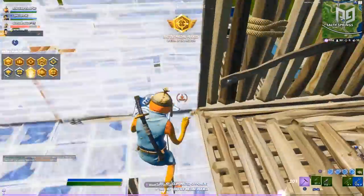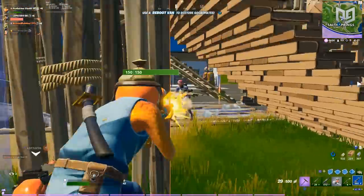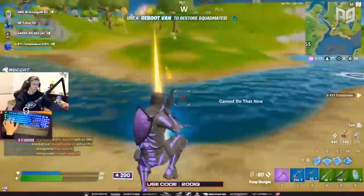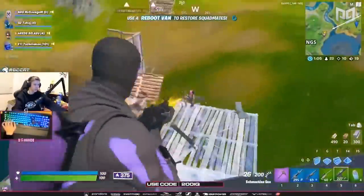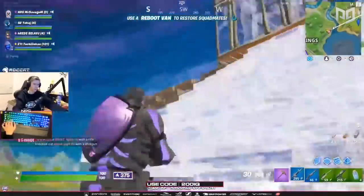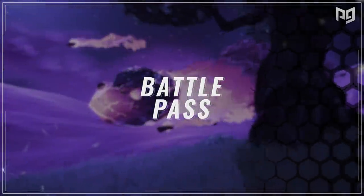Going back to chapter 1 of Fortnite, there was a well-known system of getting an XP boost for playing with friends. Playing duos or squads with people who had a battle pass XP boost would grant the entire squad a huge amount of extra XP. Although this was fun and promoted playing with other people, it simply wasn't efficient for players who would rather play solos or didn't have others to play with. Thanks to Epic's good judgment, they've actually taken this out of chapter 2, meaning that XP boosts from playing with others no longer exists in the battle pass. This gives all players an equal opportunity to level up regardless of whether or not they bought the battle pass.